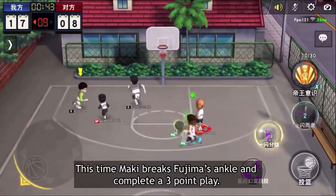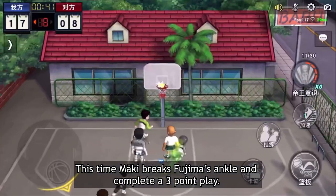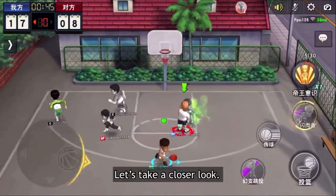This time Maki breaks Fujima's ankle and completes a three-point play. Let's take a closer look.